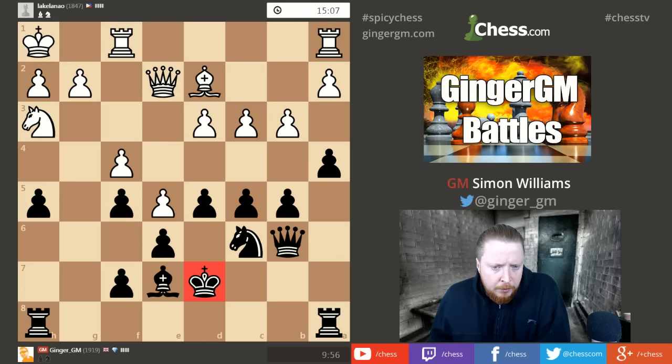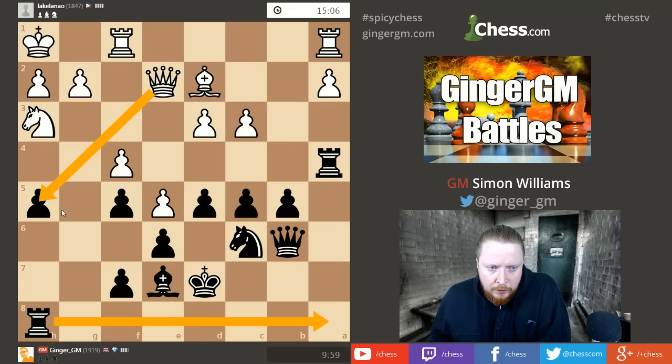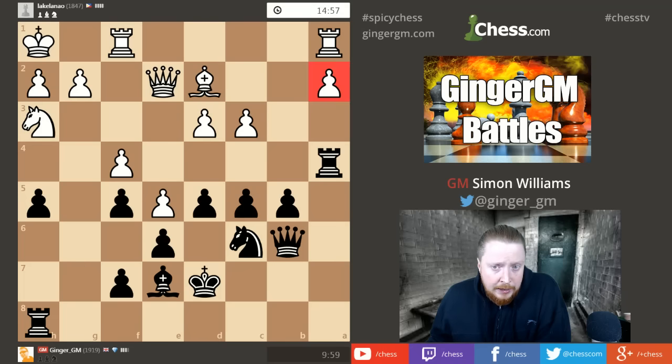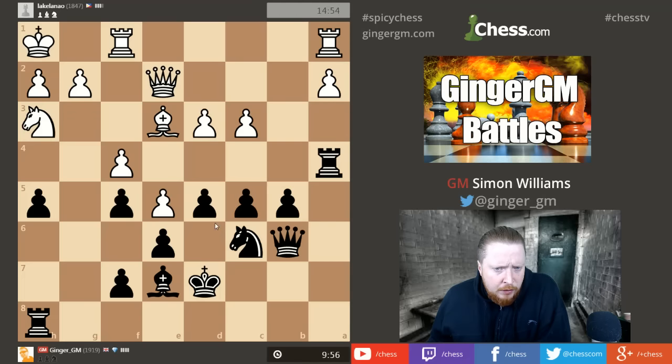I wouldn't want my king on g8 here on an open line, and on d7 it looks very nice — tucked behind a secure shield of pawns. The one thing I'm wary of when putting my king in the center is: can my opponent open up the center? No, he can't. He's opened up this area so I'm going to take with my rook. I have to be a bit wary of rook here because he'll take on h5. He's got my rook tied down, but I'm going to attack a2 with moves like queen a6 — maybe also b4 at the right stage.